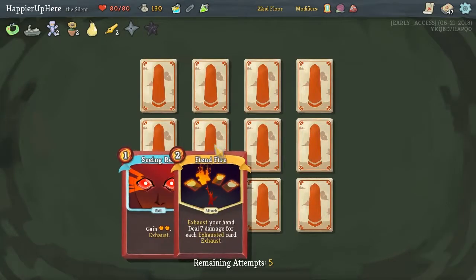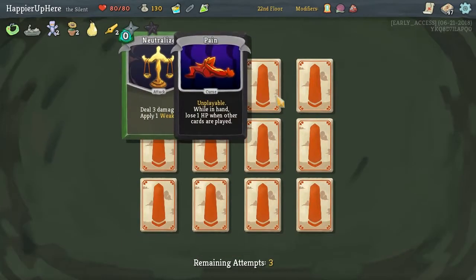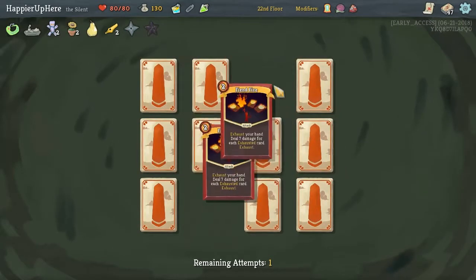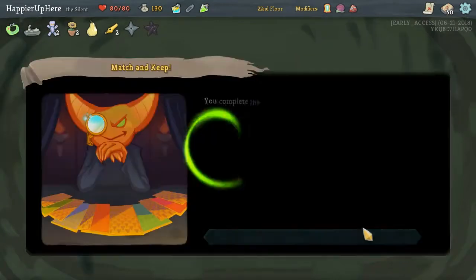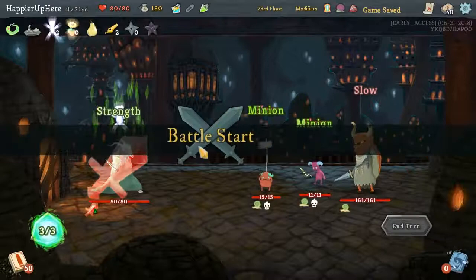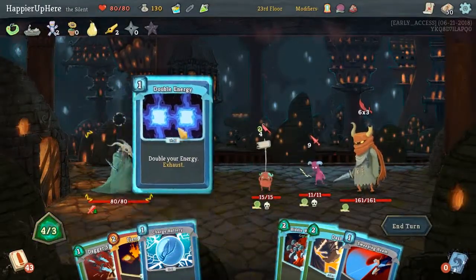Let's find the curse here. There's Fiendfire there, Neutralize there. I wouldn't mind another... there's Pain. I don't want to gamble. I'll take another Fiendfire — that way we'll also get the modifier for having four of that one card. Unfortunately we didn't get the curse.